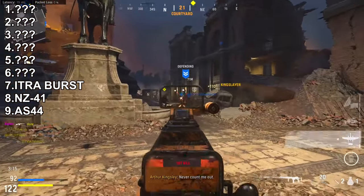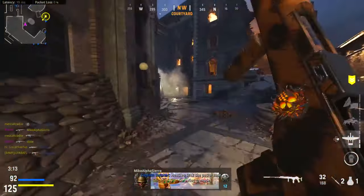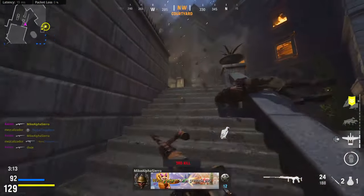Next up in our number 7 spot is the Itra Burst Assault Rifle, which is the only burst assault rifle in the class. It's a natural burst weapon, not one where you have to convert it. The Itra Burst is a 4-shot burst assault rifle with low recoil.